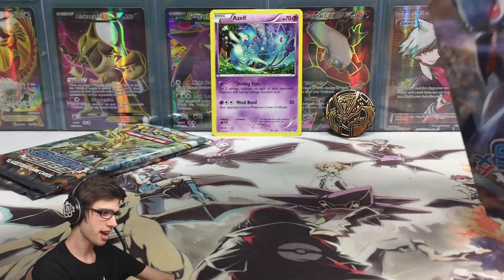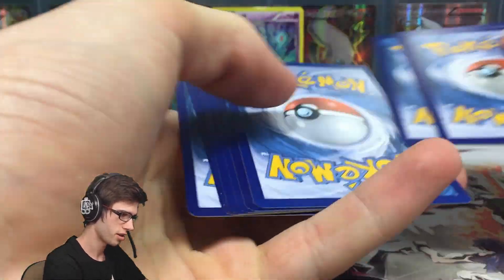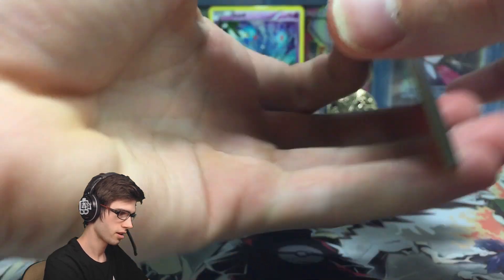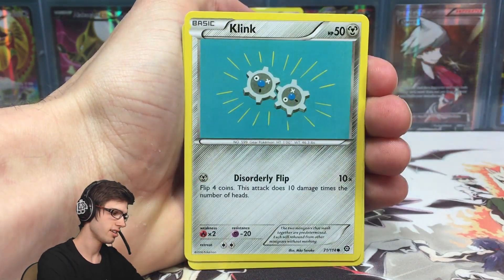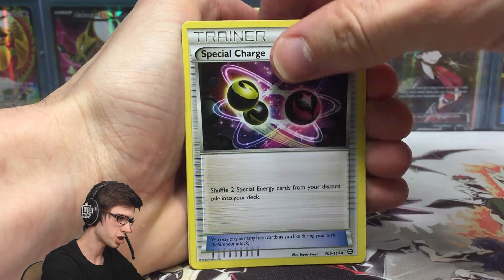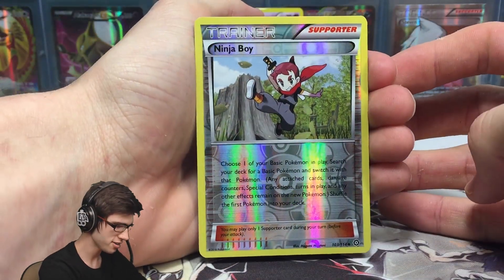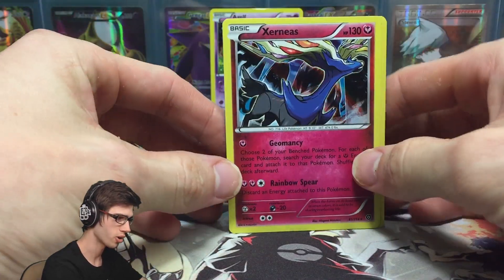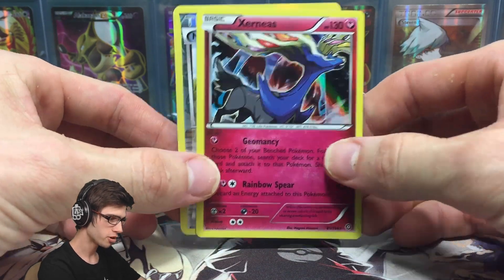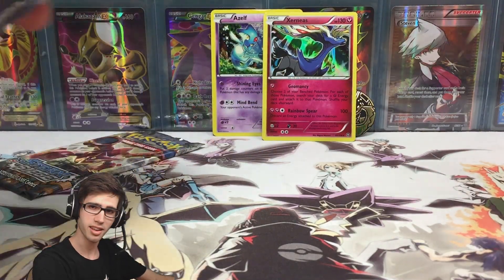It's time to get straight into these packs. We're going to kick it off with the Shiny Mega Gardevoir pack and just hope for the best — hopefully we don't have a hashtag classic Amity opening today. We're kicking it off with a Shellos, a Croagunk, a Tangela, a Klink, a Joltik, Special Charge, a Klang, a Claw Fossil Anorith, a Ninja Boy Reverse — that's pretty cool — and a Xerneas Holo! We're kicking off with a Holo. It's got 130 HP with Geomancy and Rainbow Spear — not bad. We're not having a hashtag classic Amity opening today, which is winning.